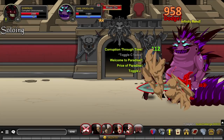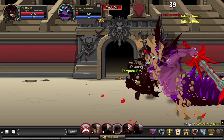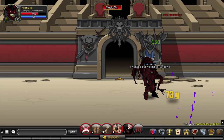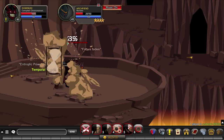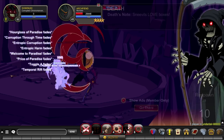Paradise is the most defensive Hourglass of the three with its damage reduction and H.O.T., and when paired with Infinite Corruption, it makes for a great soloer that can withstand most monsters in the game. When compared to the other Hourglasses, this one provides the lowest DPS, but when Entropic Corruption is used, it can still output a decent amount of damage as long as you don't die.